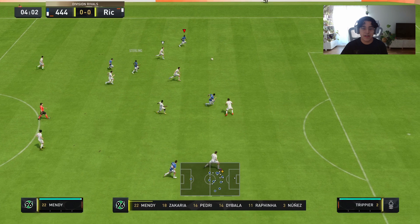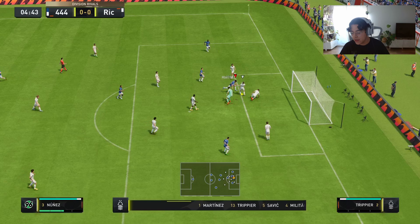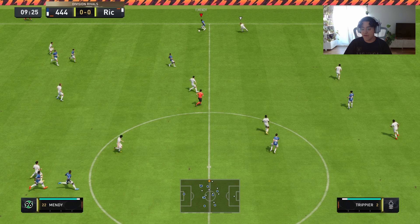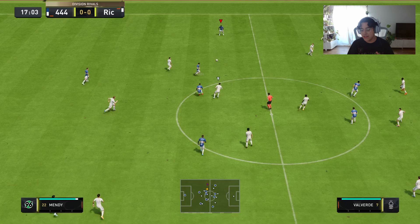His defending stat is low at 78 — 79 interceptions, 72 heading accuracy, 77 defensive awareness, 81 stand tackle, 80 sliding tackle — but honestly all that stuff is a lie because he is literally so good at defending. He's always tracking back, his work rates make a huge difference, and he's faster than everybody. Even his heading accuracy was good — I scored a couple of headers with him off corners.